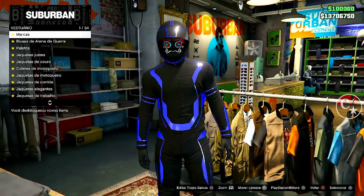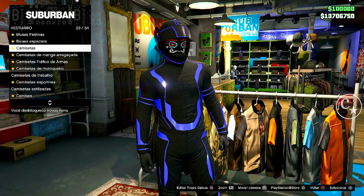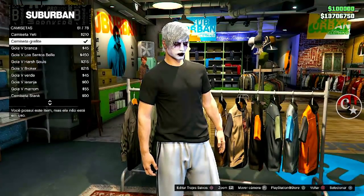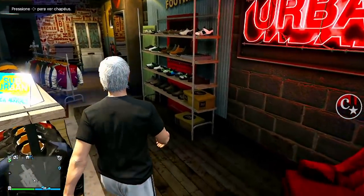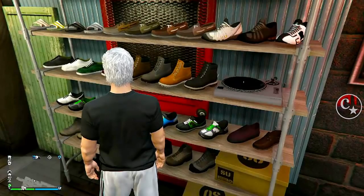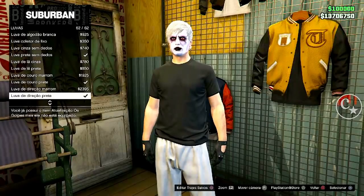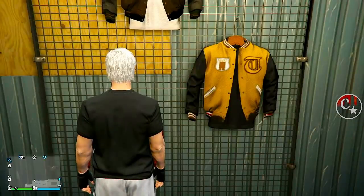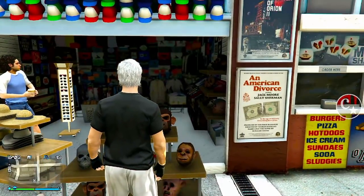Já pegou. Agora vamos voltar à loja de roupas para continuar bugando isso. Vamos vir na seção de camisetas — estou fazendo para o personagem masculino. Vamos colocar a camiseta Grafite, que para mim é a de número 61. Só para tirar a dúvida, vou vir em sapatos para vocês verem que o sapato do Tron já está bugado neste traje. Agora vamos vir em acessórios e vamos comprar uma luva sem dedos preta — essa aqui, Luva de lã sem dedos. Não precisa salvar o traje, porque agora a gente vai para a loja de máscaras, que é onde tudo acontece.